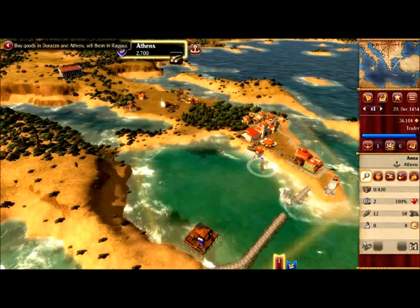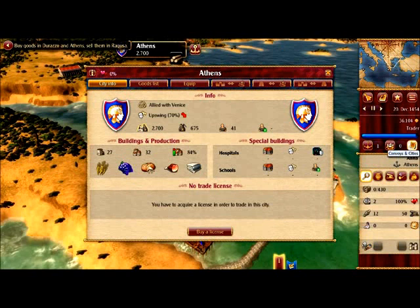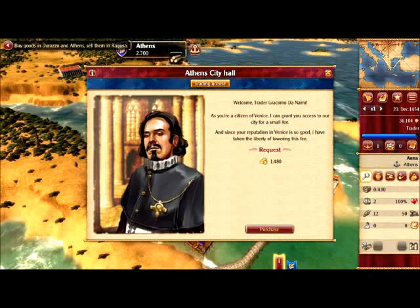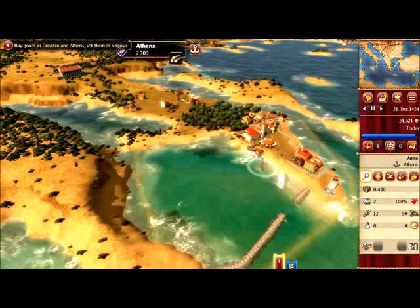There we are — the marketplace. But: no trade license! You need to acquire a license in order to trade in this city. We have 36,000 gold, so let's buy a license — it's 1,480. He's saying that since our reputation in Venice is so good, he lowered the fee. I'm not sure what the normal price is, but okay — we take it.